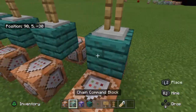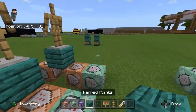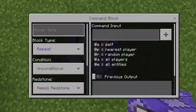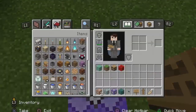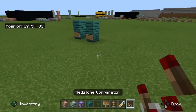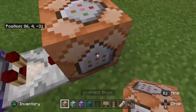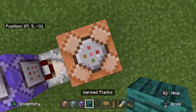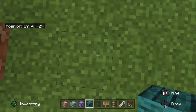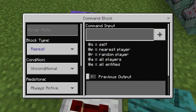Here you can just place another chain command block to each one - you can do it this side or that side. And now you can place a repeating command block - this one you can place on always active. You also need a comparator, but you don't actually even need this. It just makes it look easier. I recommend just doing it two blocks from here. So remember this coordinate: 87, 4, minus 29.